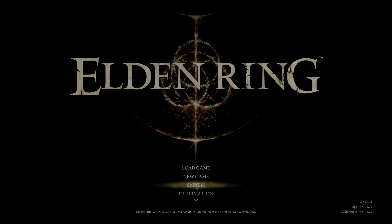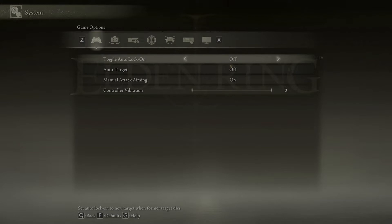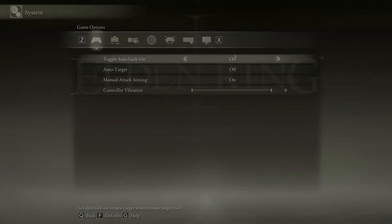The first thing you're gonna want to do is adjust your settings. I am on a PC — if you're on a console some of these key bindings you can ignore because your targets are already set. The first helpful thing for me is to set auto lock and auto target off, because this is just gonna auto lock on enemies and move your camera all over the place. It's kind of annoying and not very intuitive. Then I turn manual attack aiming on, which lets you manually aim but will also auto aim when you manually lock on to a target.